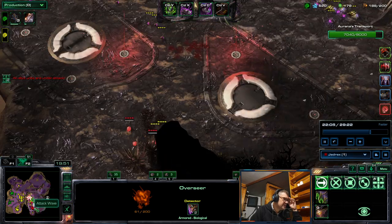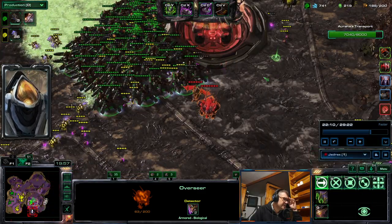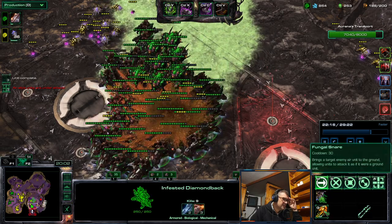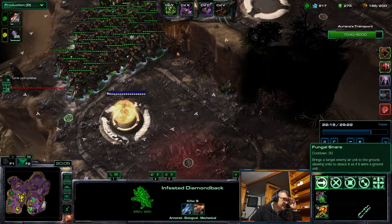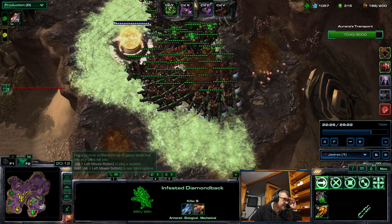Your allies are in combat. It seems that it's only Zagara. I will have to ask for more of it. What needs killing? A Fungal Snare has only a 30-second cooldown, so I can deal with a lot of air units.